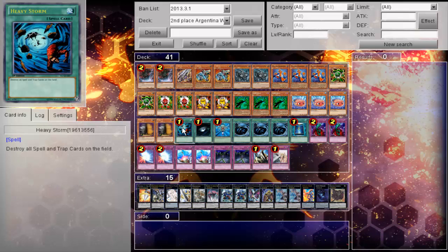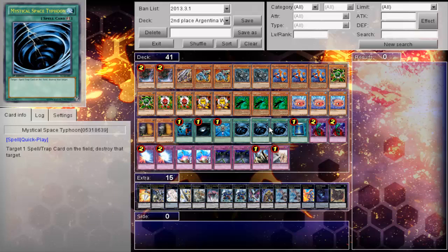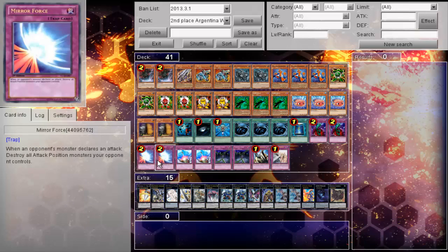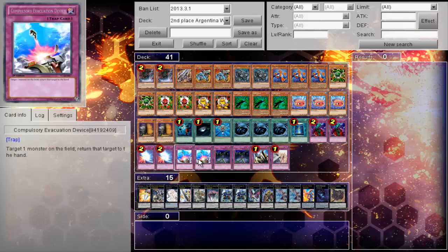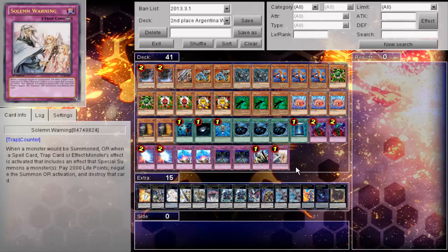Four spells: one Heavy Storm, one Dark Hole, one Monster Reborn, three MST — pretty much standard for the gadget build — and then one Book of Moon. This player actually opted to scrap Duality, too slow for the general XYZ play every turn. Two Bottomless, two Mirror Force for the field commitment, two Compulsory. He's still sticking to double Fiendish Chain, very good as well, and then the two Solems.